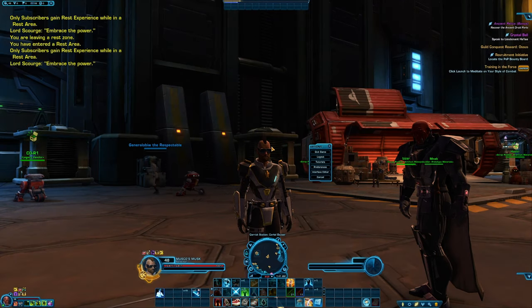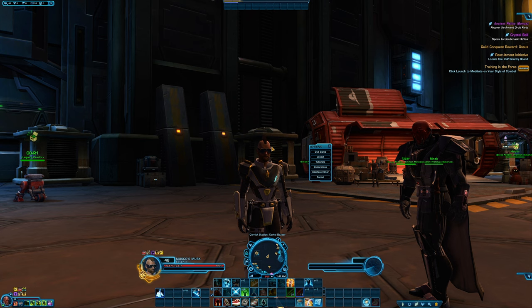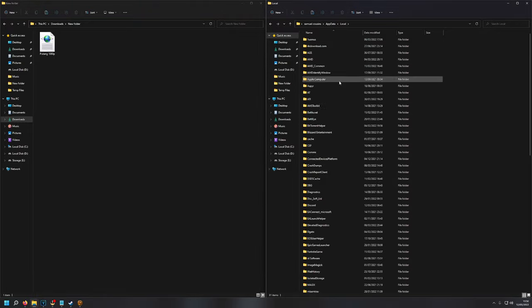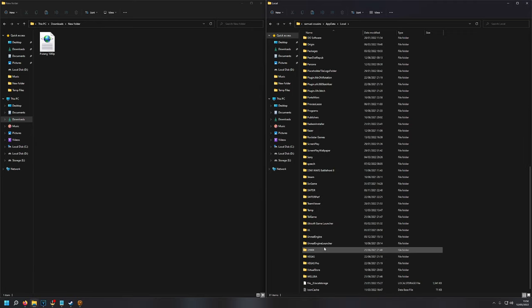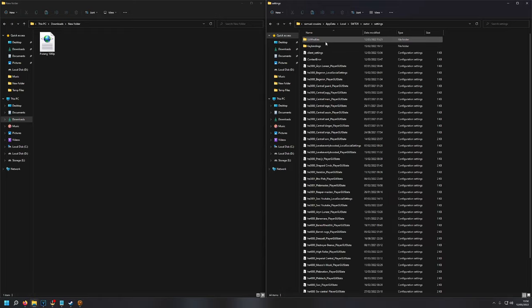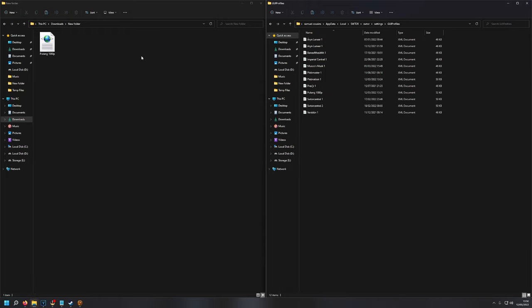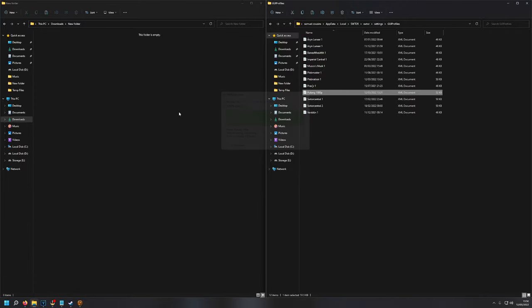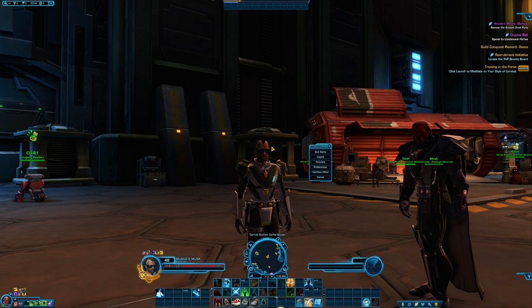Did you know that you can actually download and use other people's interfaces? If you like the look of the user interface I'm using here, you can actually download that. Simply go to the link in the description, download the file, then navigate to your Star Wars The Old Republic folder as seen on screen, and copy and paste what you downloaded into your GUI profiles folder. You'll then see it listed as an option to use in game — you don't even need to close the game to do this. You can also do the same thing with keybinds, though I don't always recommend downloading someone else's keybinds.